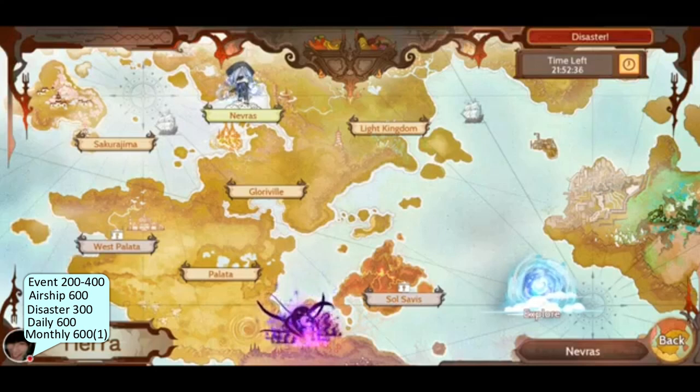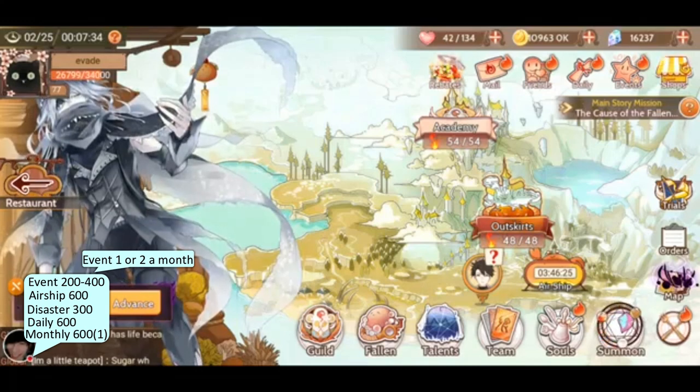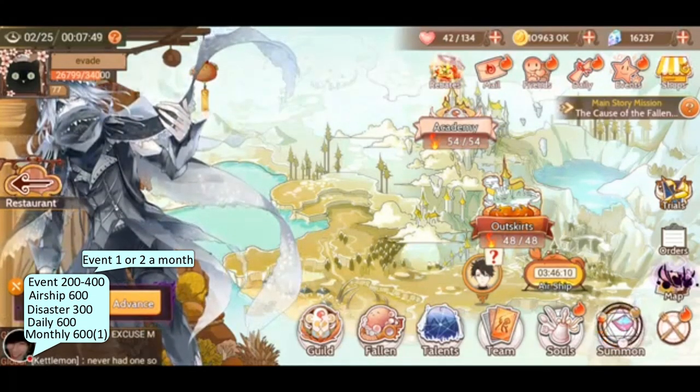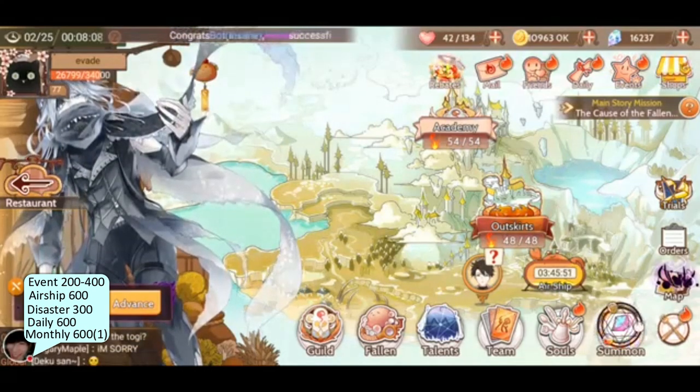Basically the four ways I have here are: disaster ranking, airship ranking, your dailies, and events that happen about twice every two weeks — plus the one five dollar monthly pack. The disaster is about 300, plus the airship is about 600. The event every two weeks is about 200, so 400 a month. If there are more events, that's more bonus crystals. The dailies by themselves are 600, and the monthly pack is another 600 a month.